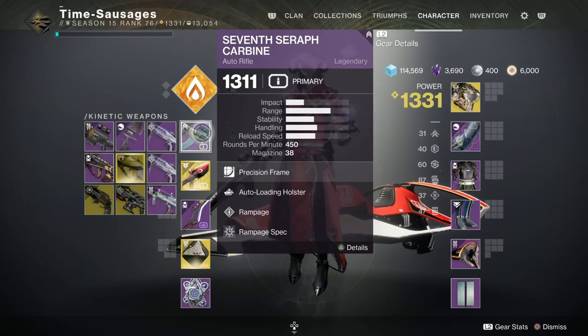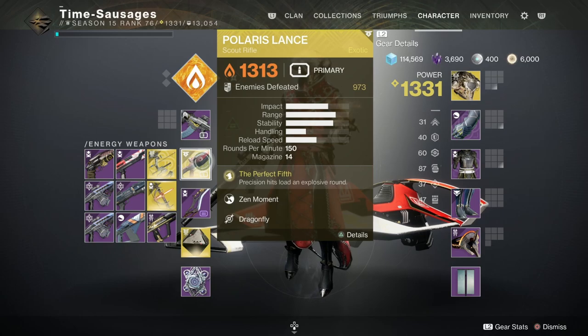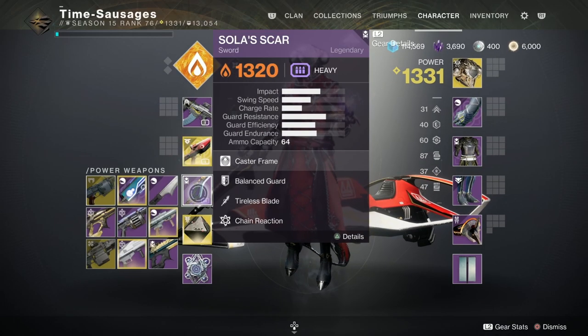Weapons-wise, I'm just going for complementary weapons. I've gone for the 7th Seraph Carbine, which creates Warmind Cells — this is fantastic. The Polaris Lance with the Perfect Fifth: the fifth precision shot will give a big bang, but if you've also got the Catalyst in, any precision hit will give Dragonfly, which is excellent. And then we've also got Solar Scar, the sword from Trials of Osiris — really easy to earn. I just lost a few matches and there it was in an engram. It's got Chain Reaction on it, which adds to the explodey loveliness of this entire build.